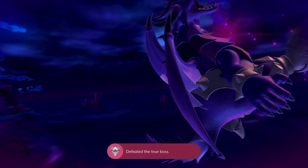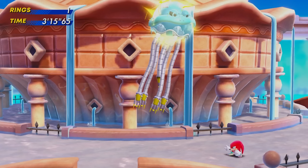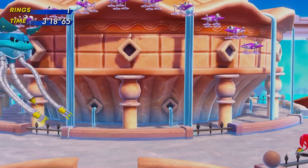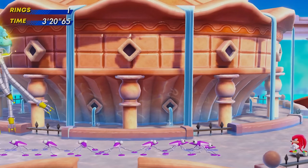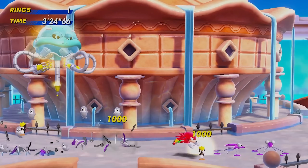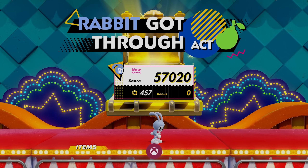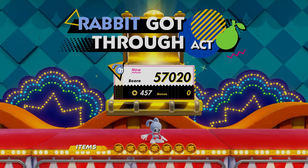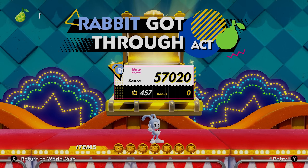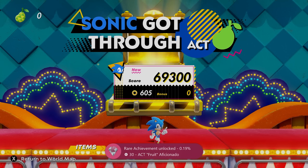Unfortunately, the final part of 100%ing Sonic Superstars is very grindy. You have to kill 100 enemies for each character using a special ability, like Trip's Double Jump or Sonic's Drop Dash. You get these achievements pretty easily by grinding out a boss in Lagoon City Act 1. Then you get a couple of achievements for doing standard stuff like collecting 10,000 rings, which can be done pretty quickly by doing the newly added fruit acts. There's also an achievement tied to getting 600 rings by the end of a fruit act — don't be surprised if this takes you a couple of tries.